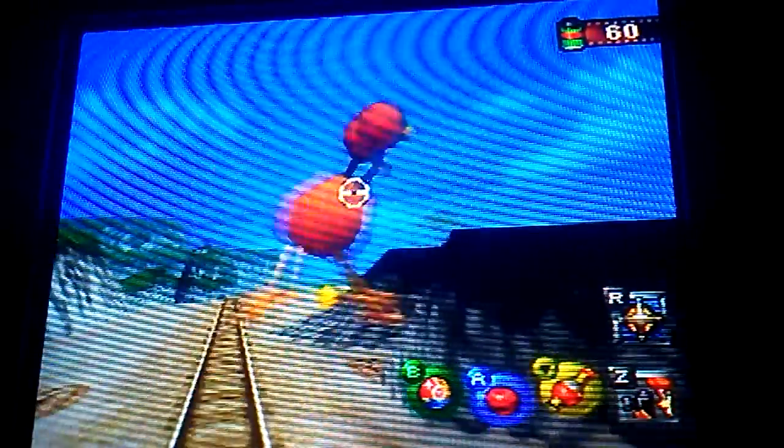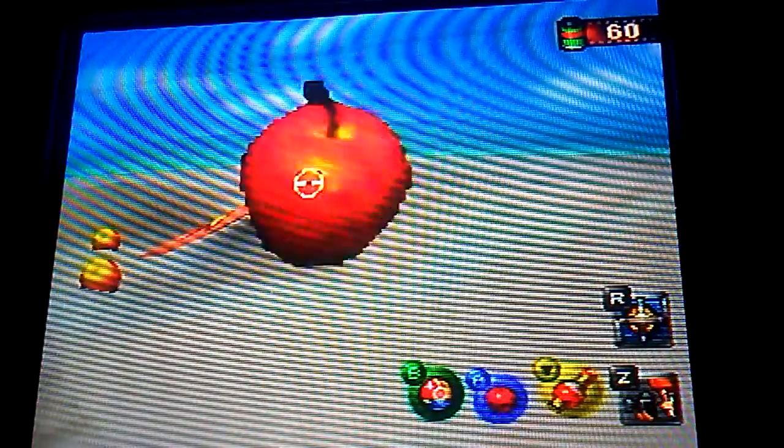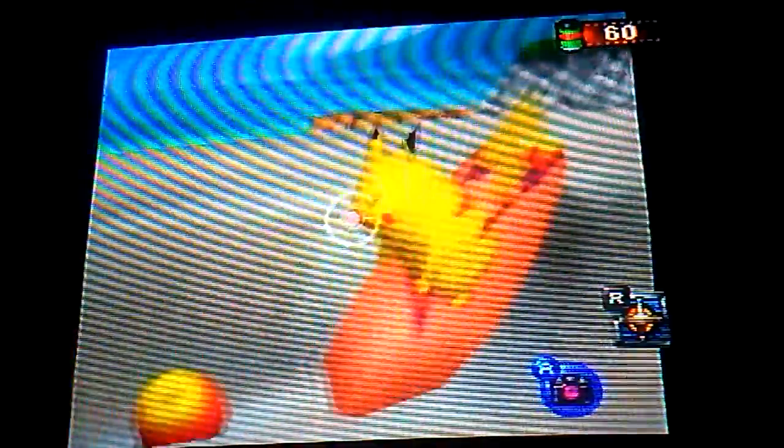So as we come up here, we have to wait for the Pidgeys to get out of our way. We actually have to get this Pikachu right here — keep throwing the apples — and make the Pikachu go over to the surfboard over here. This gives us a surfing Pikachu, which is worth quite a few points.